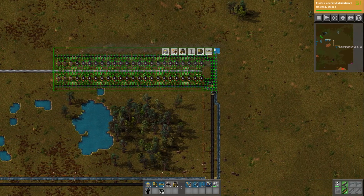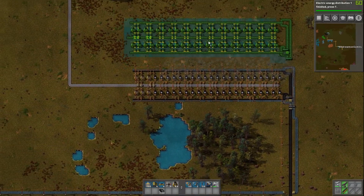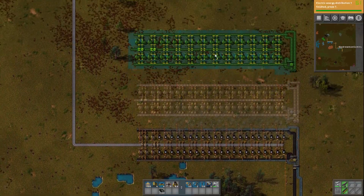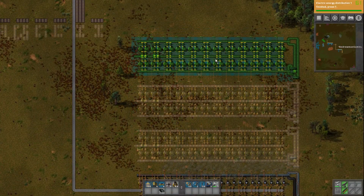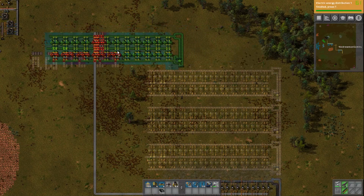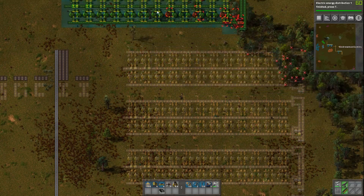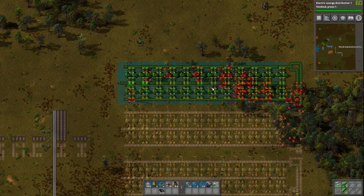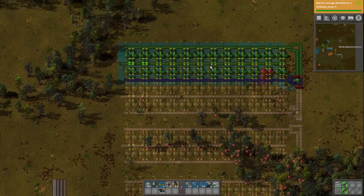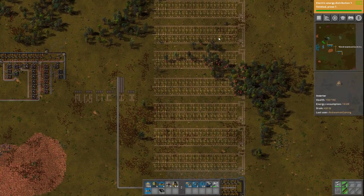I'm going to copy everything here to make this into a blueprint. We won't name it, just click that, and then we can move it over to plan for the future. I'll put one right here, one right here, one right here — that's four, so that's one full bus belt. Then we're going to need four more for the next bus line, so another one here, another one here, one right here, and one right here. That right there is going to be our full smelting area for iron.